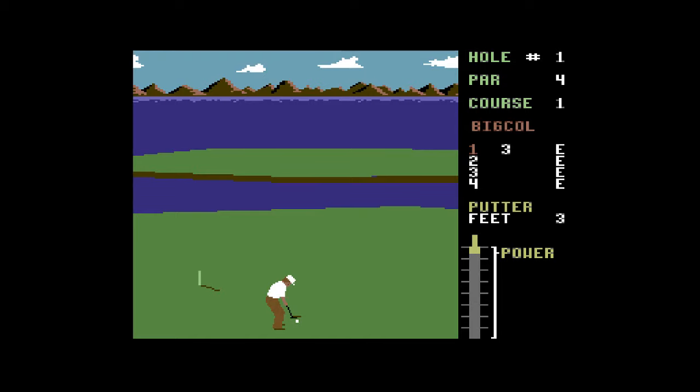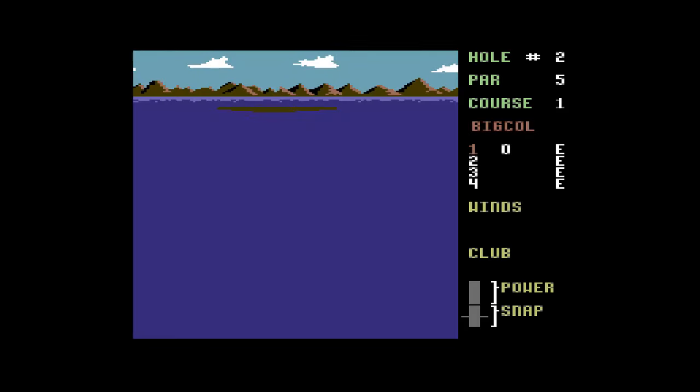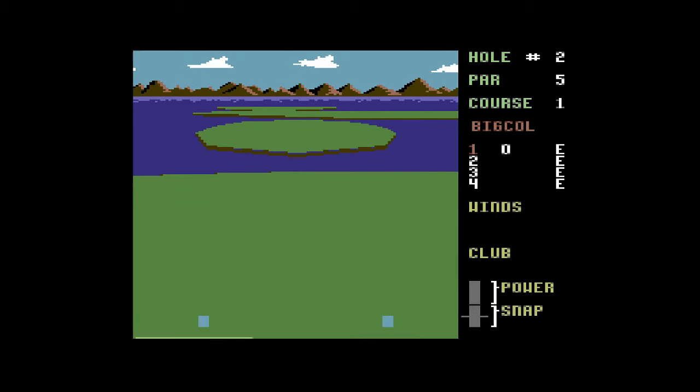I'm just going to tap this in. And I've got there on par. If you don't know how golf works, basically you get a par score — a number of shots you're allowed to take per hole. You also have the ability to pick your clubs, and each one goes a different distance.